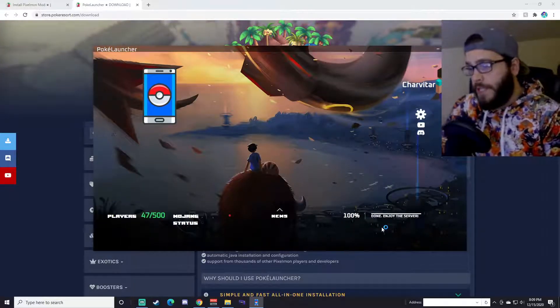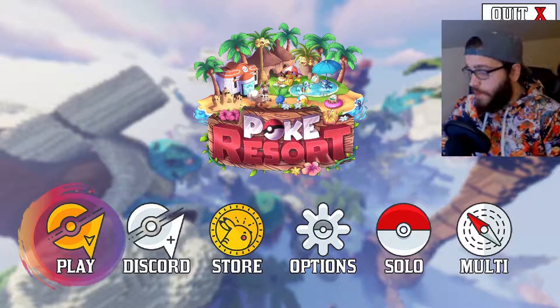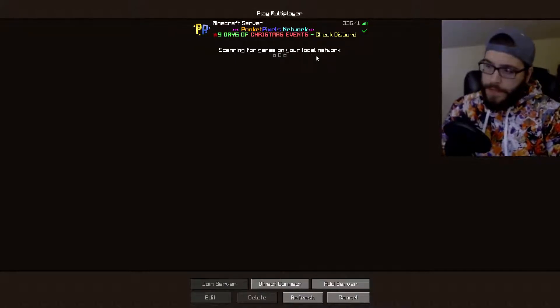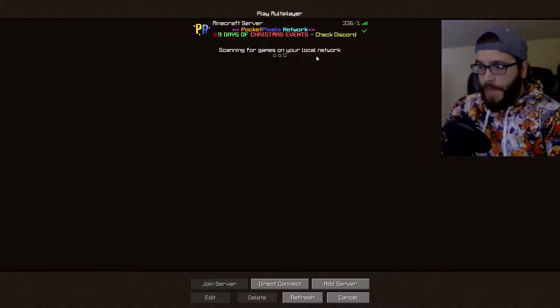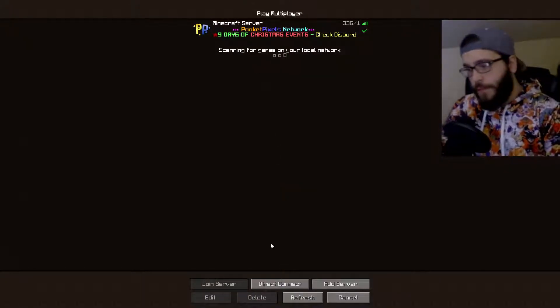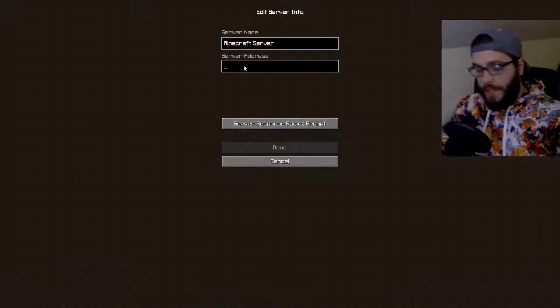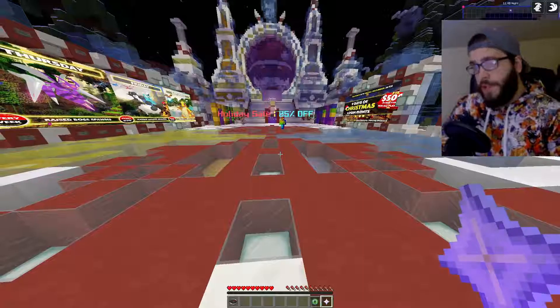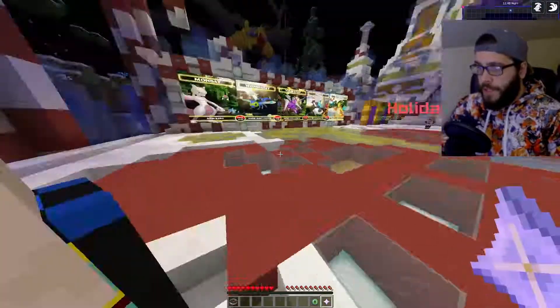It's going to take a couple minutes to get booted up, but I'll show you what to do next. And we are loaded in — just go over to the Multiplayer button. I'm playing on a server called PocketPixels; it's aDrive's server. If you want to get on this one, this is the one I play on — I've been playing a ton of this game, it's super fun. Just go to Add Server, and the address is play.pocketpixels.net. Once you find the one you like, just click Join Server and you're in the game.